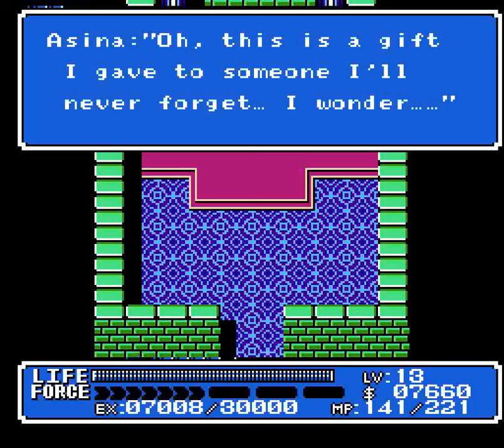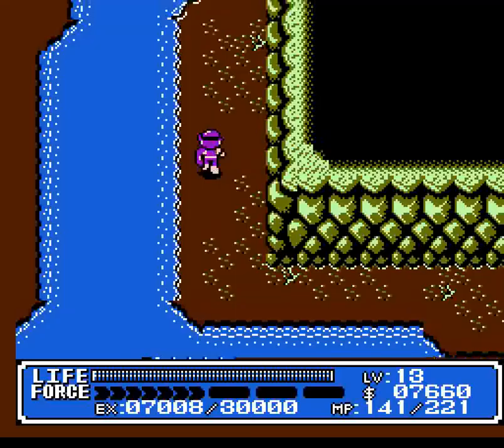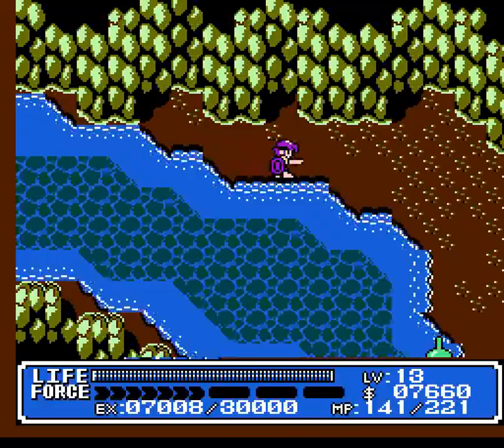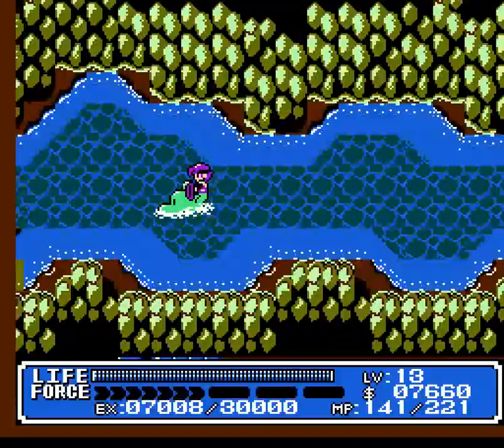I'm also going to step in here and speak with Asina. Asina said that the pendant's hers - or rather, she gave it to someone, which is probably Kentsu. Dolphin? Dolphin, I'm right here. Seriously, bro? You're really gonna do that to me right now?